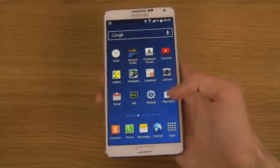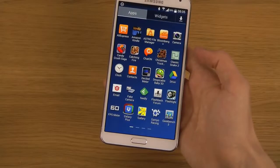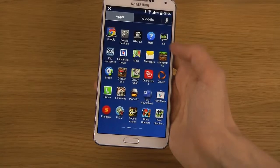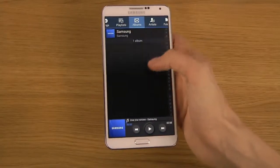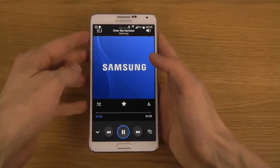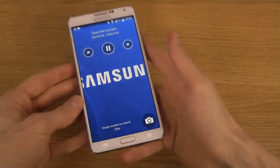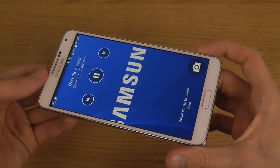Another thing is if we bring up the Music app — there we go, Music — when you play music and fire up a song, you can see it now goes full screen with the album art when you play it.